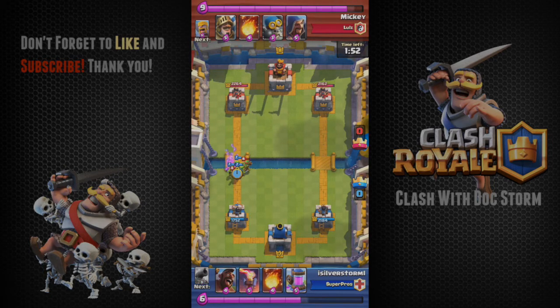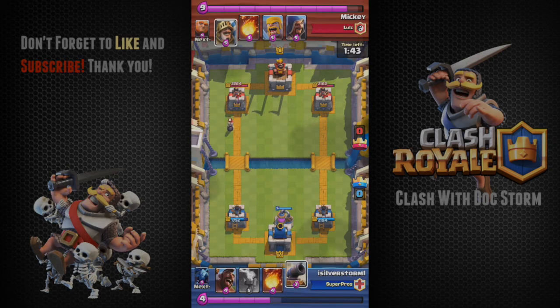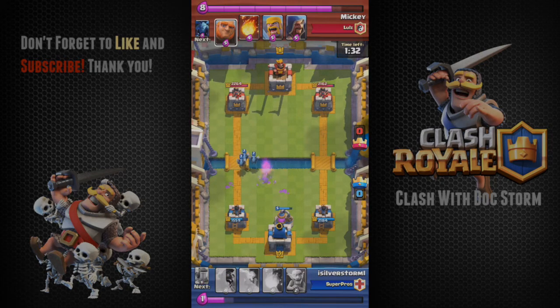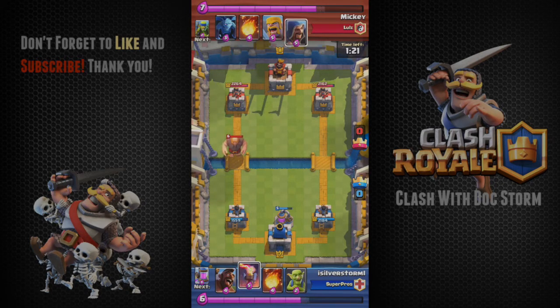My opponent started off with spear goblins again. Remember about game styles — everyone has a particular game style. In the beginning, just try to learn and anticipate what they will play so you can counter them effectively. What you're always aiming to do is say, hey, they played a three elixir card — how can I counter it with a two or one elixir card to always be up on elixir? Unless you're playing a beatdown deck, you should be playing more cautiously and on the offense.